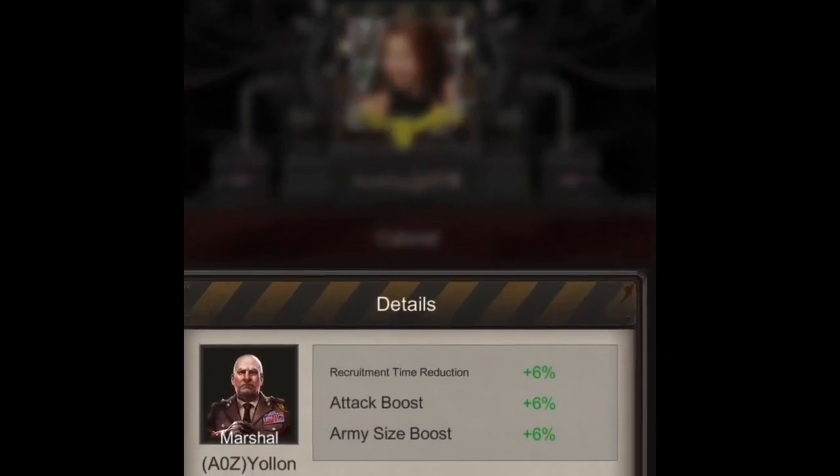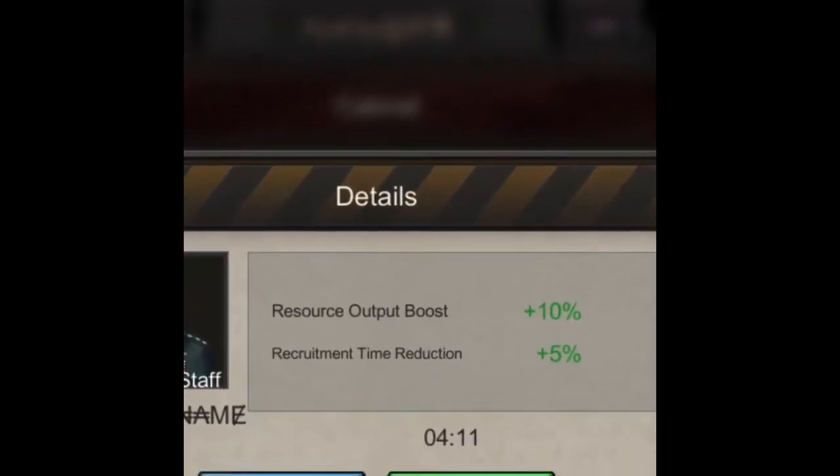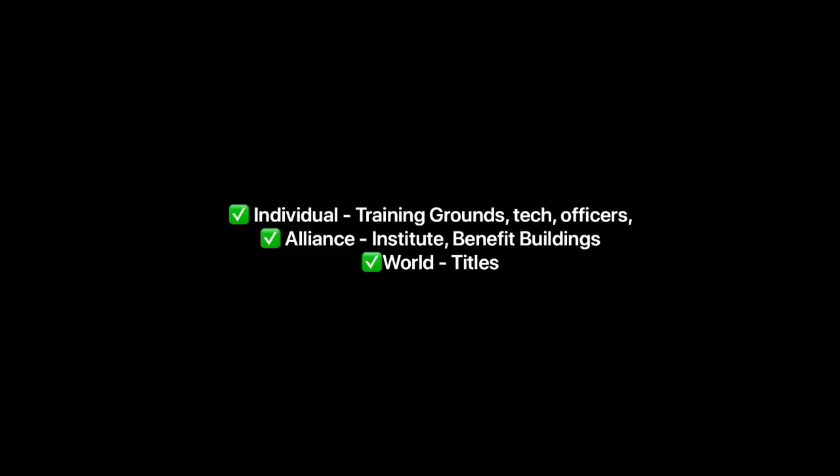There is one final way to increase your recruitment speed, and that is using titles from the Capital War. There are two titles to increase recruitment speed: Marshall and Chief of Staff. So be sure to apply for both.